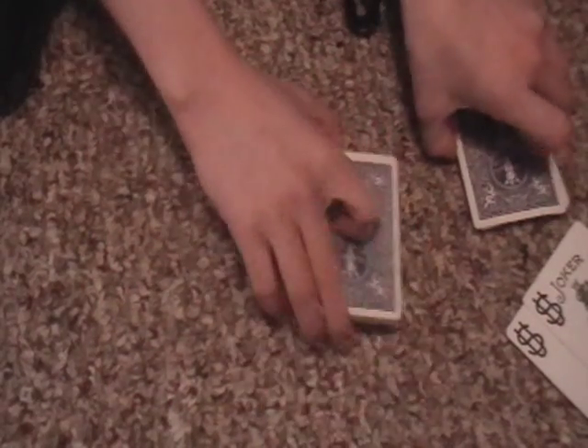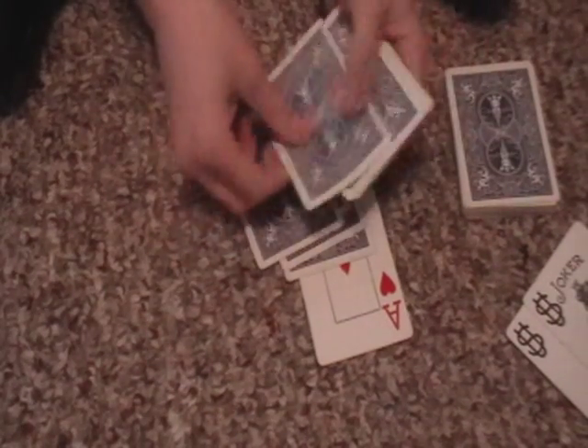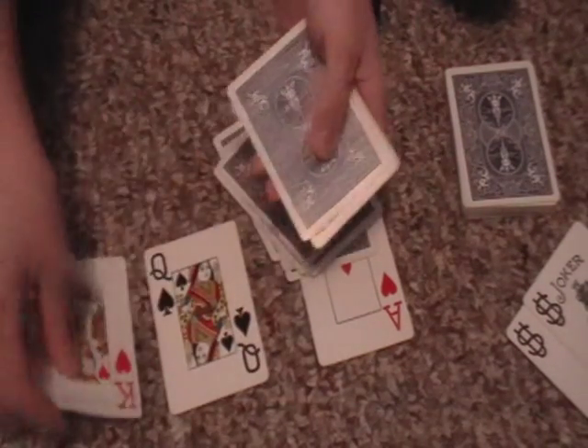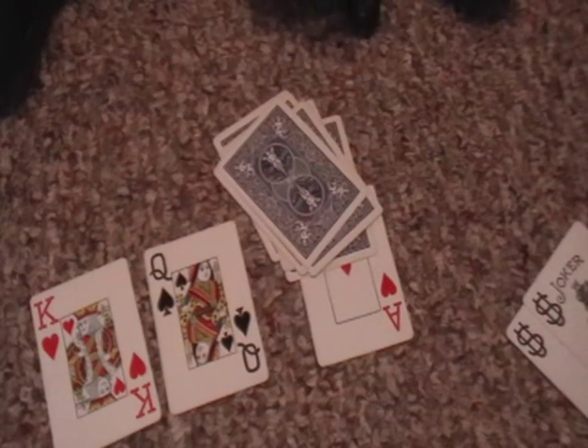Now what I'm going to do is make 3 piles — or 4 piles — of cards. The first card face up, next cards face down. Jacks, queens, and kings are over 10, so I have 1, 2, 3, 4, 5, 6, 7, 8, 9, 10, 10, 10, 10. Put this on top. So that's 21 — the 21st.